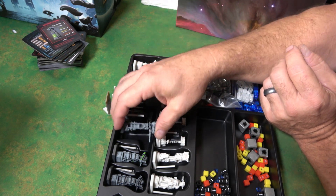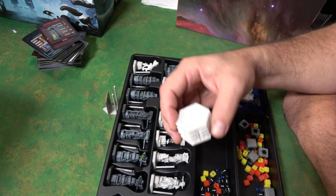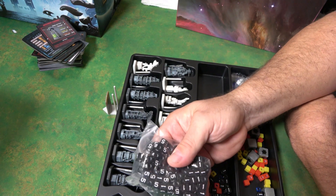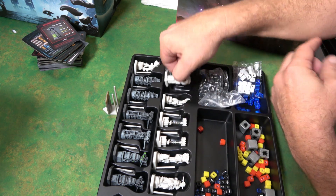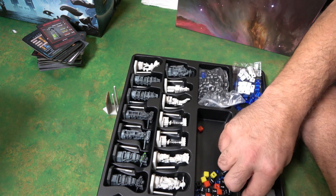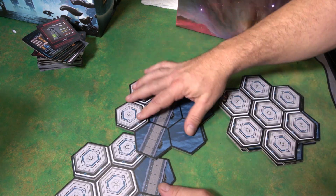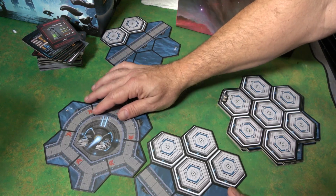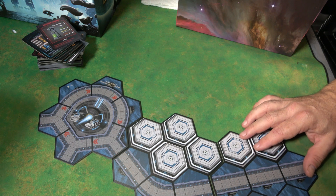As you level up the towers, they're going to go on different stands. You've got tons of health cubes, damage cubes, and power core cubes, and they all just kind of fit right on the back of the standees for certain units. You're also going to have tons of these double-sided tiles, and this is where you're going to be building the roadmap, more or less. Here's your core, and what you're going to try to do is protect that core.